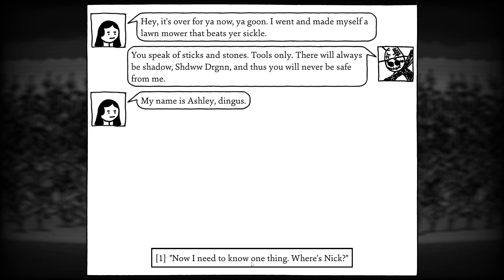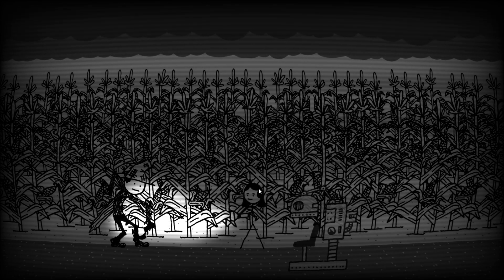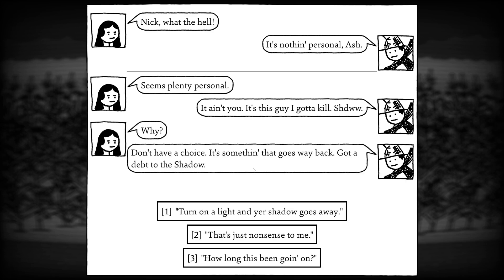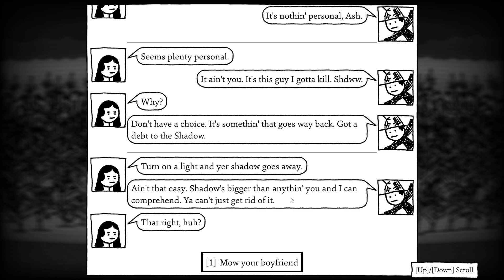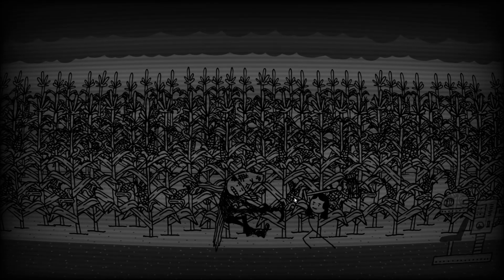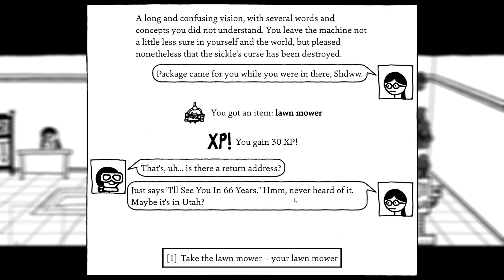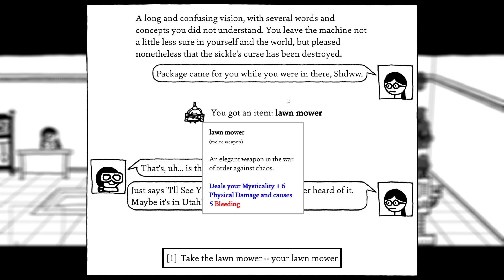It's over here now — you're good. 'I went and made myself a lawnmower at the beach or sickle.' 'You speak of sticks and stone, tools only. There will always be a shadow. Shadow Dragon. And thus you'll never be safe from me. My name is Ashley.' You know one thing — where's Nick? 'Hey Nick.' 'Nick, what the hell?' 'It ain't nothing personal, Ash.' 'Plenty of personal.' Hey, is this guy I gotta kill? 'Shadow, why? I don't have a choice. Something goes away back. Got a depth to the shadow.' Turn on your light and your shadow goes away. 'It ain't easy. Shadow's bigger than anything you and I can comprehend.' Can't you get rid of it? That's right, huh? Oh, your boyfriend. Bonk. Did we do it? Did we beat the curse? That was a confusing-ass puzzle. We got a lawnmower. What the hell? Package came for you while you were in there. Is there a turn? It just says 'I'll see you in 66 years.' Never heard of it. Maybe it's in Utah? Got the deals — mysticality plus 6 physical damage, causes 5 bleeding.